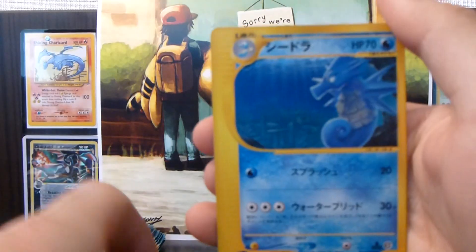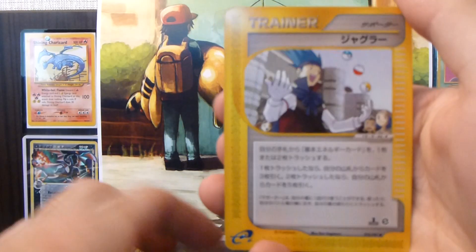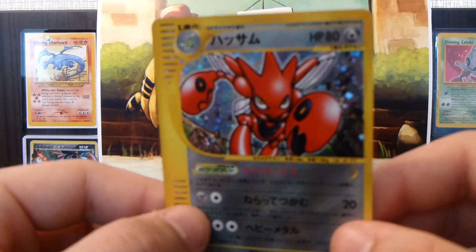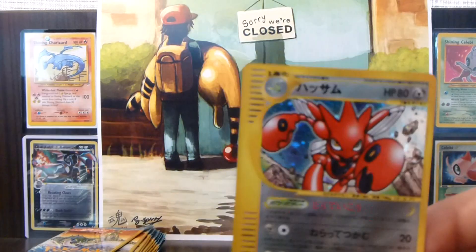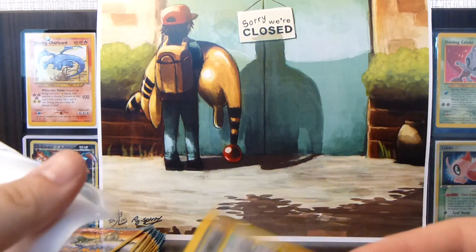We have a Weepinbell, Seydra, Lickitung, and another Juggler, and the rare is — awesome — Scizor Holo. Got a lot of Holos in this, which is pretty funny.